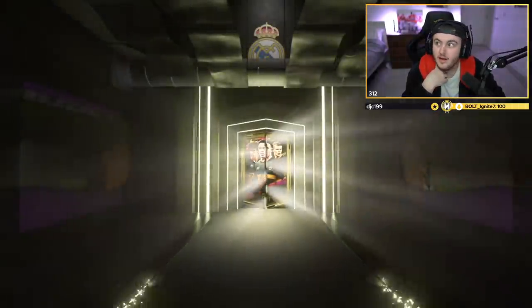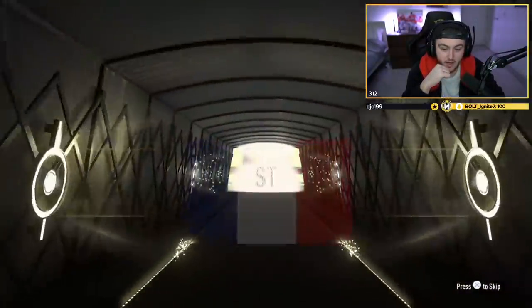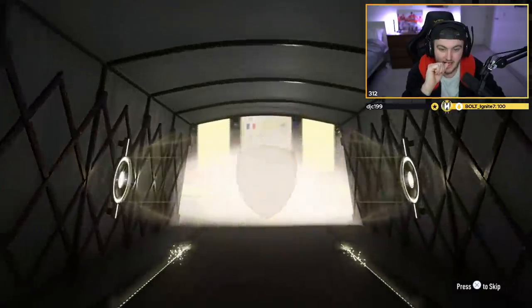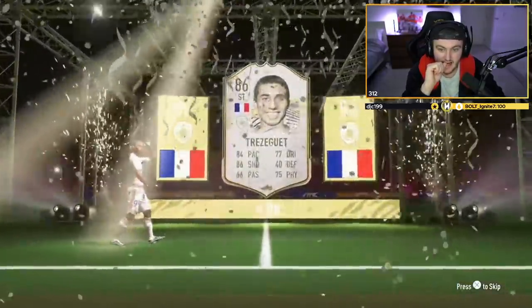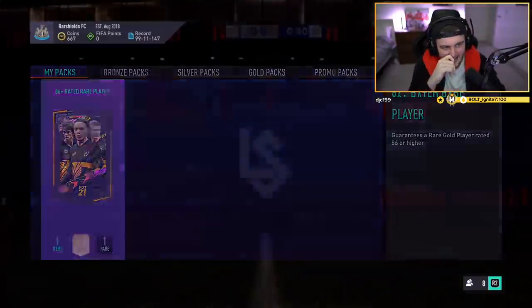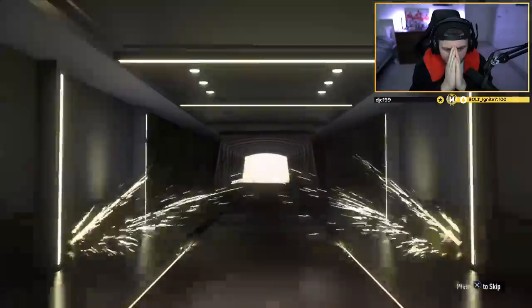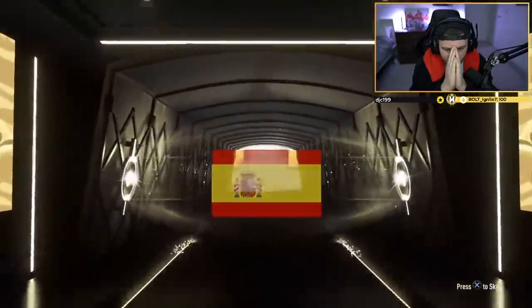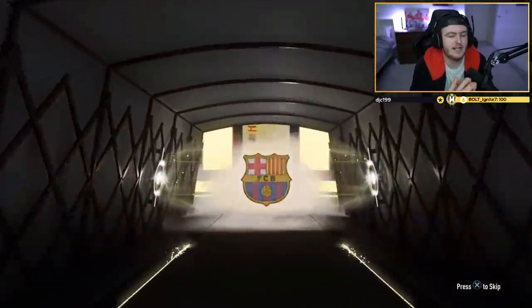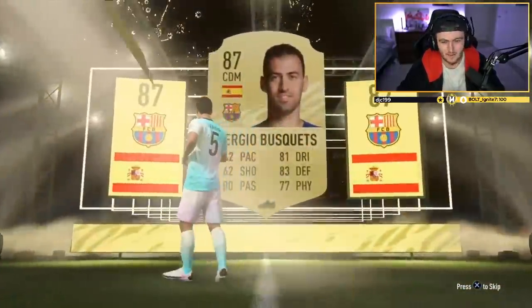Daxi's base icon pack — are we getting something decent? Brazil or Dutch please. French? Senegal mid? Mbappe? I didn't open this, it wasn't me, I had nothing to do with this. EA Sports FIFA. The last 86-plus pack for the video. It's quite poetic to get Busquets. Feels bad.